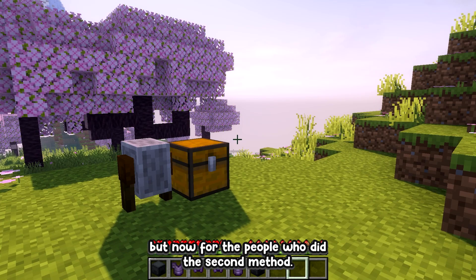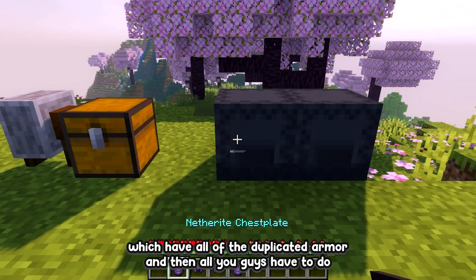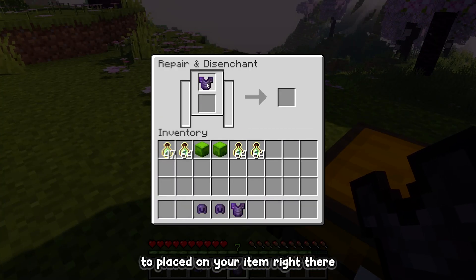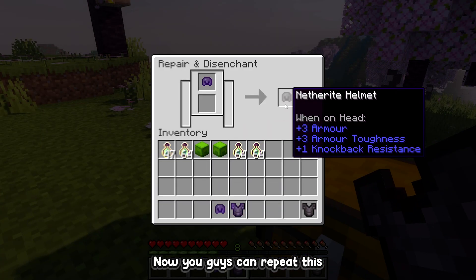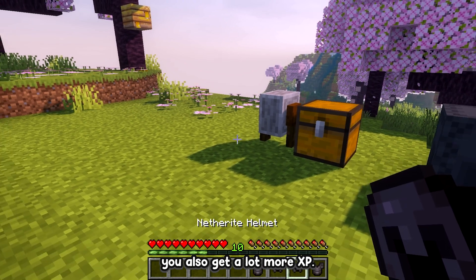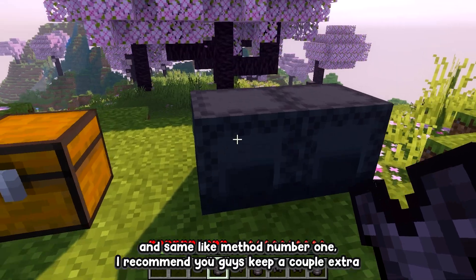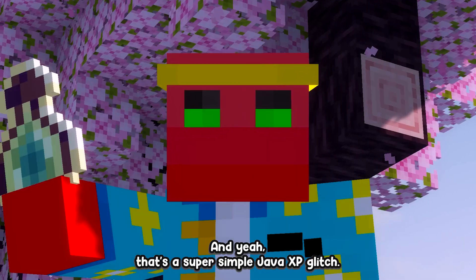For those who did the second method, put down your shulker boxes with all the duplicated armor, grab a few items, and head over to the grindstone. Place your item in the grindstone slot, take it out, and boom — we already went up to level 8. After just four items we're already at level 10. Items with more enchantments give even more XP. Repeat this until you have as many levels as you desire. That's it — a super simple Java Edition XP glitch.